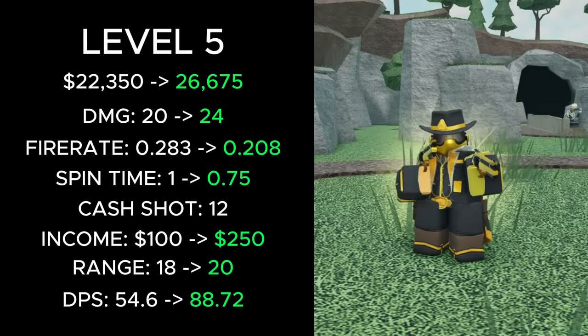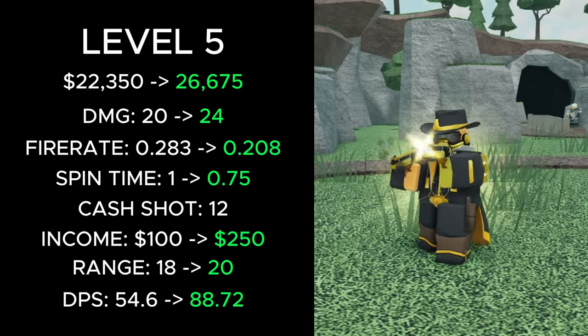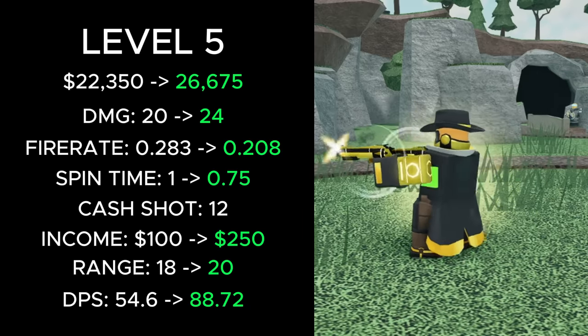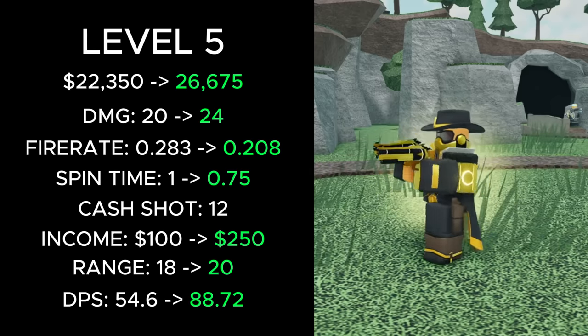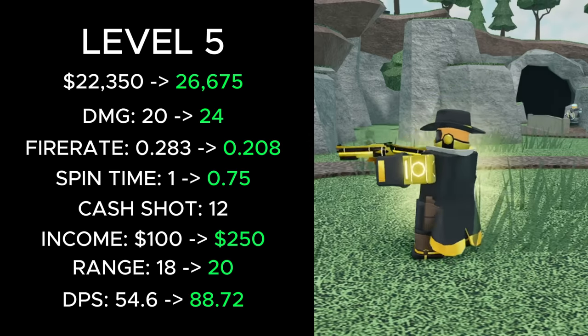At level 5, its total cost was increased from 22,350 to 26,675, its damage increased from 20 to 24, its fire rate decreased from 0.283 to 0.208, its spend time was decreased from 1 to 0.75, its income was increased from 100 to 250, its range increased from 18 to 20, and its DPS increased from 54.6 to 88.72.